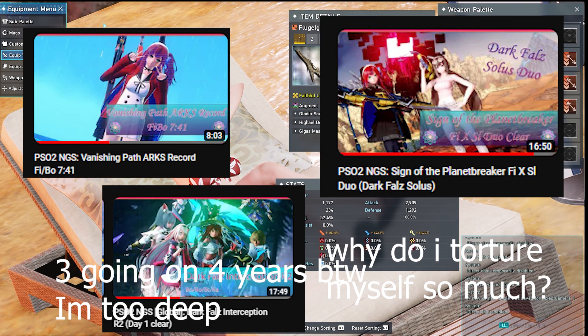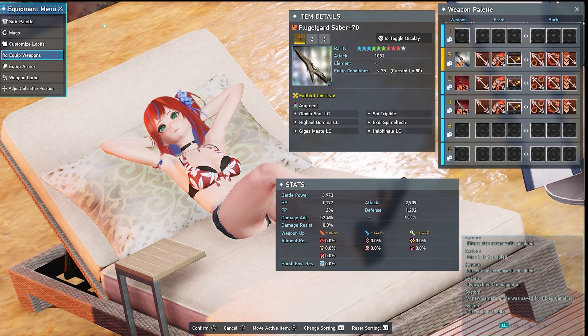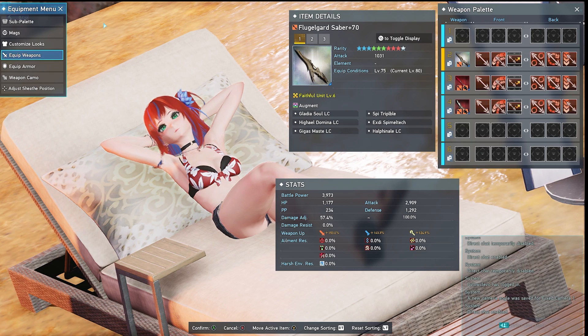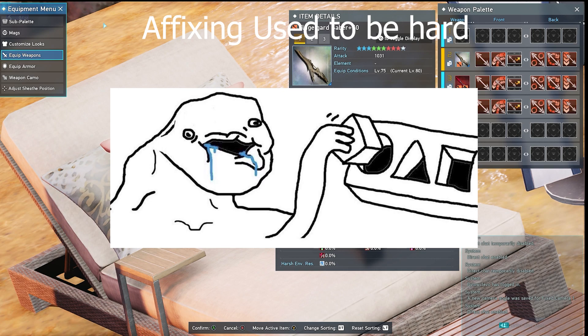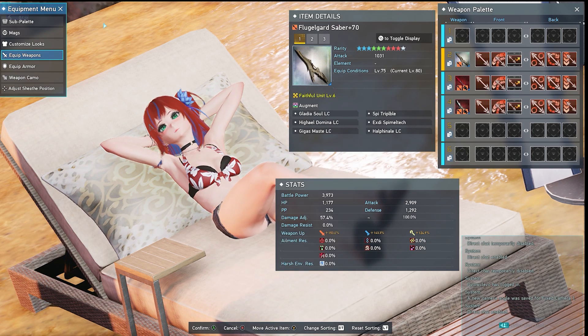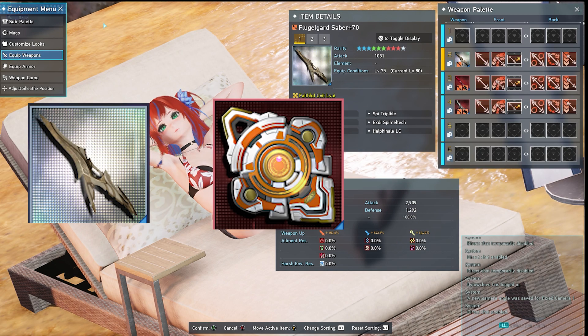Typically I do a lot of solo content on this channel with some group content showcases when the chance arises. Also, yes, that is a fancy Flugelgard double saber being shown in this video. Shoutouts to my friend Fenrir and my alliance Klytoscope for allowing me to buy his drop — without him, I might have never gotten a Flugelgard drop this early. With that out of the way, let's get back to the guide itself. Overall, gearing is very straightforward in NGS. Unfortunately, despite this, some people live under a rock like Patrick Star from SpongeBob, so guides like this are still important tools to have around. As a bonus, this should help new players who are just getting into the game know what they need to do to gear up so they aren't affixing alts to create a one-under gear in endgame. This guide will be broken up into three segments: weapons, armor, and affixes.